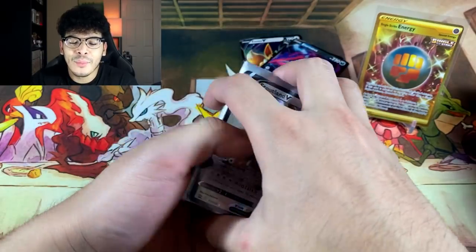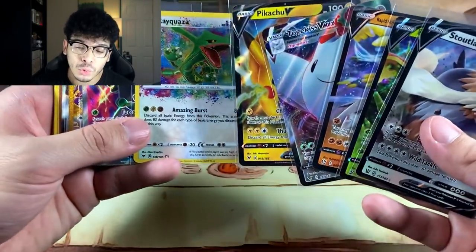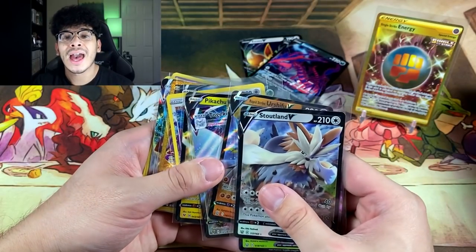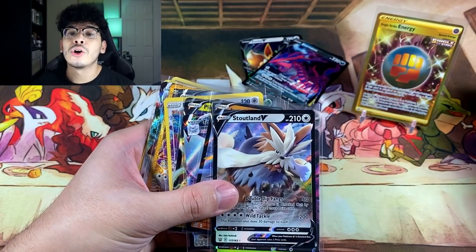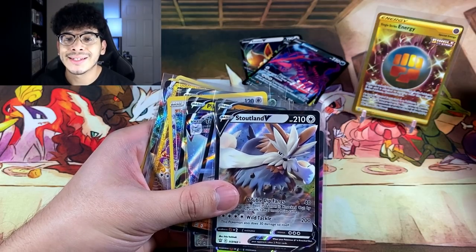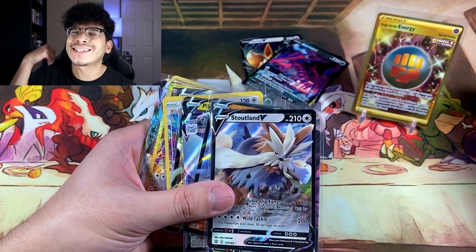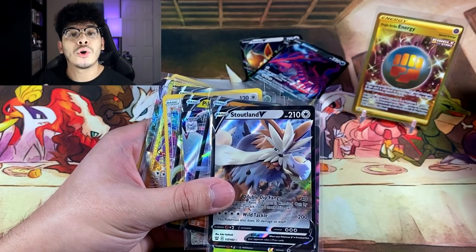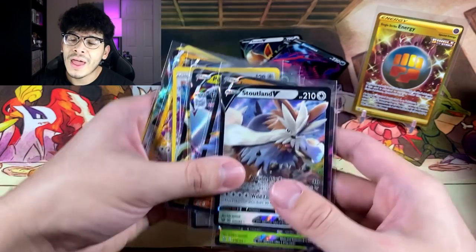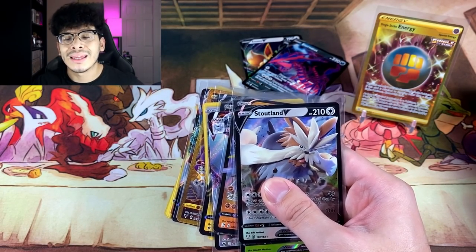I am honestly satisfied with today's opening. We had a variety of pulls, a variety of packs, and a variety of tins — and most importantly, these tins were 50% off from Target during the Black Friday sale. If you did enjoy today's video, make sure you smash that like button and let me know in the comments if your guesses were correct. Without further ado, I'm going to go ahead and end the video right here. I'll catch y'all in the next one. Peace.